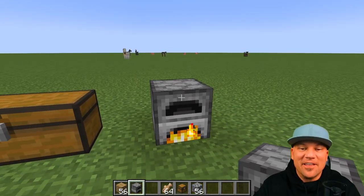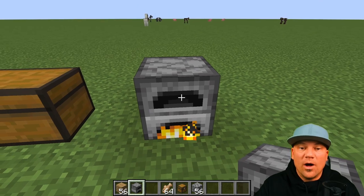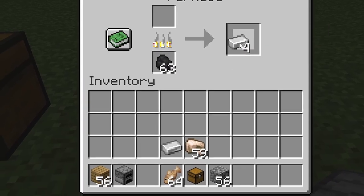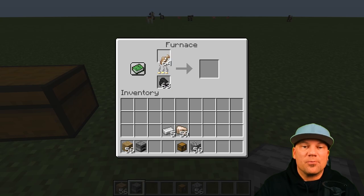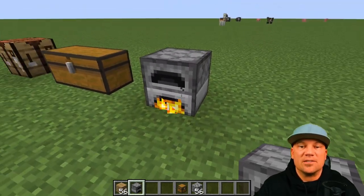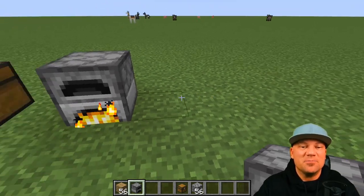If you want to do multiple things at once, you can place another furnace next to the first. Just make sure to take out the raw iron from the top and the iron ingots from the output slot before switching. You could have a whole row of furnaces — cooking fish, cooking steak, smelting iron and gold all at the same time.